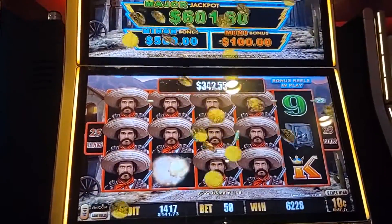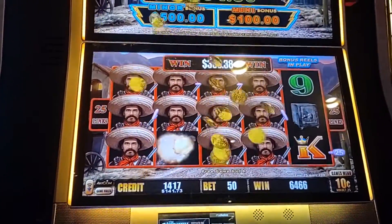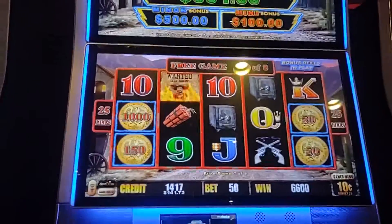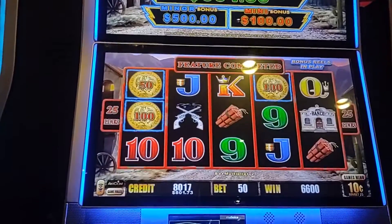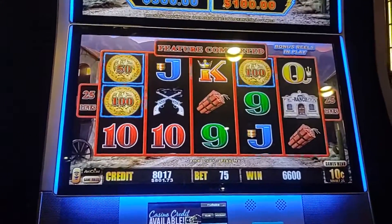That'll make you holler, won't it? Yeah, baby! All right, two more spins to stay under a hand pay. Last one. Wow, $660. And now we have to back it up with a $750 bet, right? Back-to-back bonus, please.